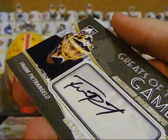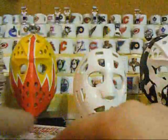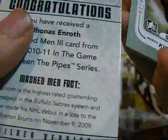Game-used autograph of Frank Pietrangelo — I've never pulled anything of him before. I think there's a mask in this one — silver mask of Jonas Enroth. Silver is, I think, at about $90; not 100% sure though.